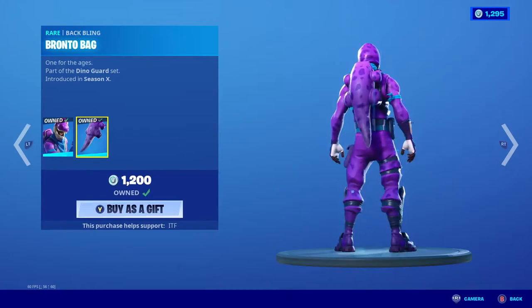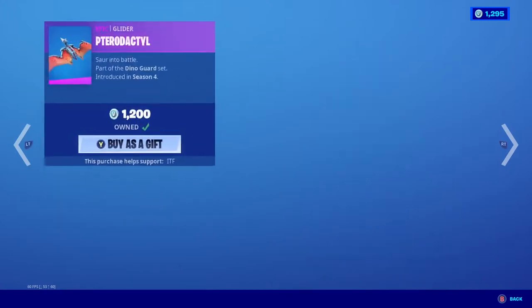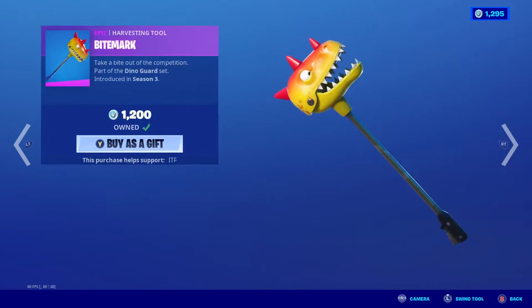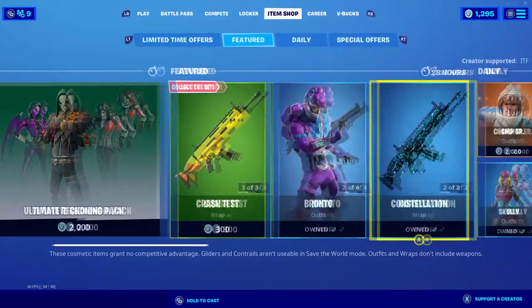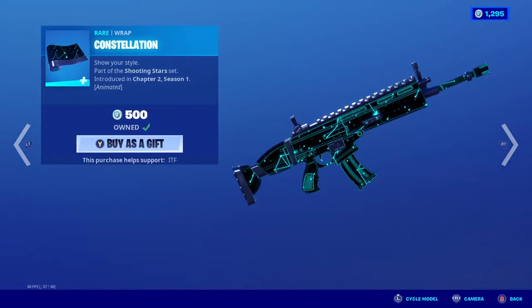Bronto is back — or Barney as some call it — with the Bronto back bling. We have the Pterodactyl, a very nice glider. And then Crystal, the only thing I don't have in that entire section, along with Constellation.